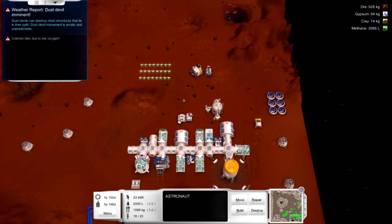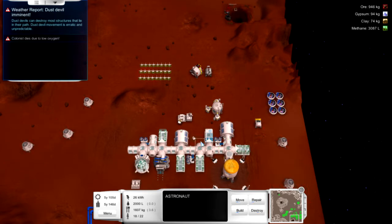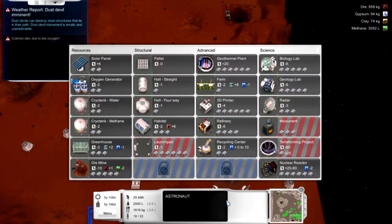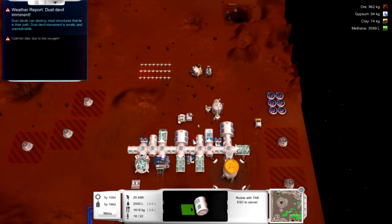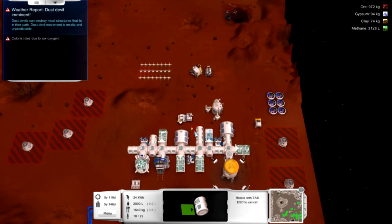I want to destroy this hydroponics area — I always forget the name of it. We're going to do the same mitigation we did on the other side, although I don't think it's going to work this time because of the space here. Let's see — build an oxygen generator right here. I have a feeling it's not going to let me. No, I didn't think so.